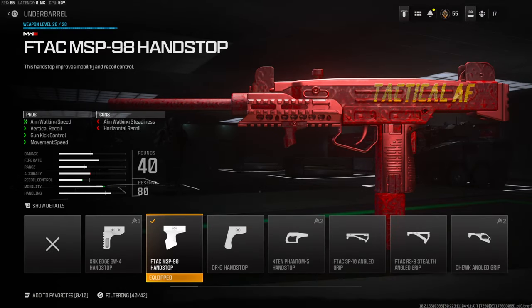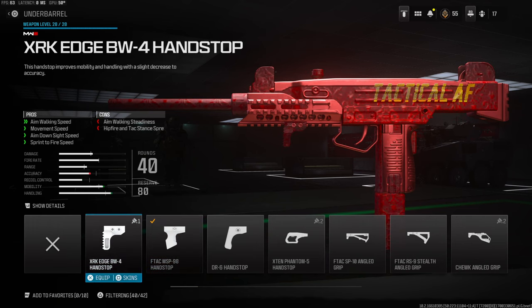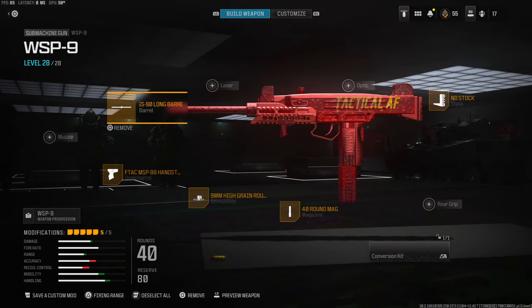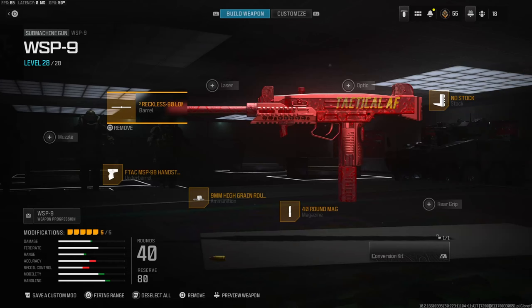On the underbarrel I'm using the FTAC MSP-98 Handstop for aim walking speed, vertical recoil, gun kick control, and movement speed. This is probably my favorite underbarrel for this weapon. On the barrel I'm using the WSP Reckless 90 Long Barrel for bullet velocity and range — you do lose some sprint-to-fire speed, but that's perfectly fine.